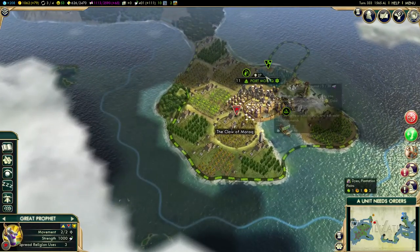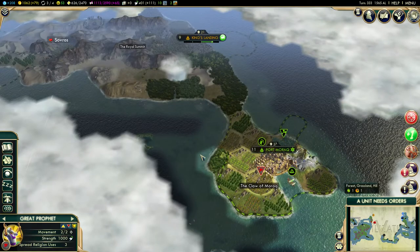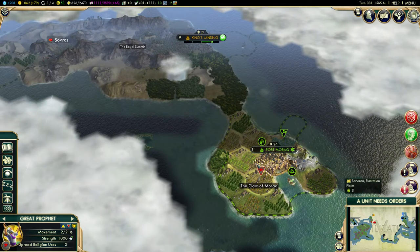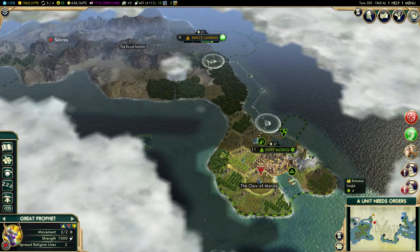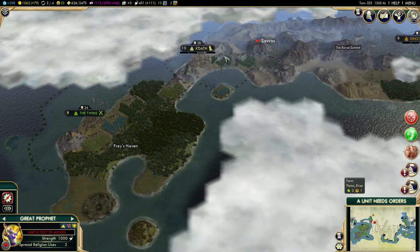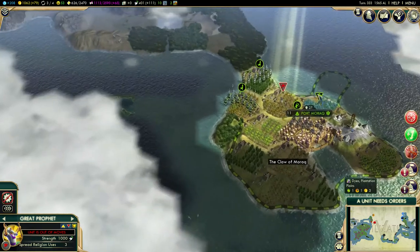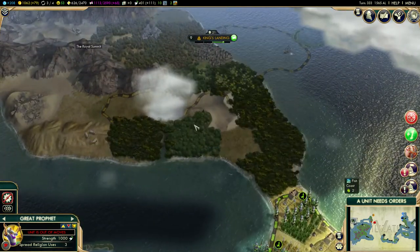I think our Great Prophet — do we want to fully convert this or do we want to move on? King's Landing does not have any pressure — we have 5 followers. We are just going to move forward. I would rather spread religion once, but actually that just makes it take longer. We are going to spread religion twice here and then twice in King's Landing — I think that's good enough.